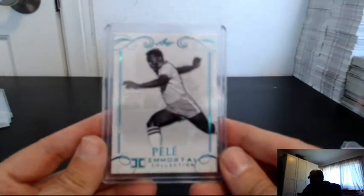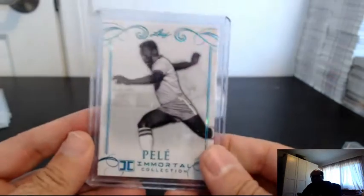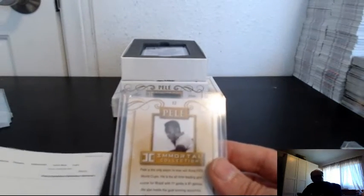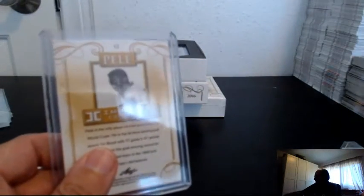First one is just the base. First three are going to be base cards. On base cards, since they don't have serial numbers, we go to the card number. Card number is 12, so that goes to number two, and number two is Scott. This is break number four, by the way — that one goes to Scott.